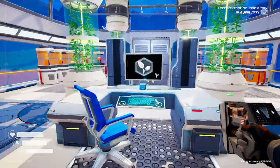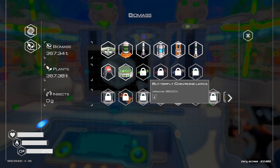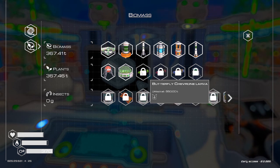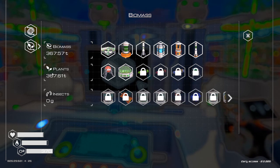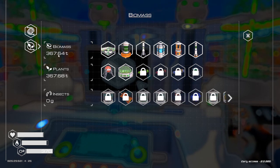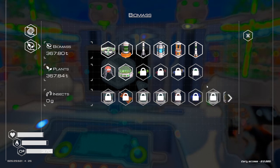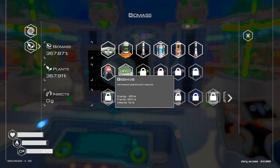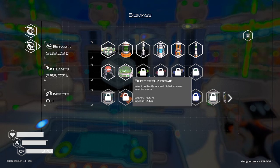Biomass — let's go back here. When is stuff unlocking and what do we need? 550 tons of biomass, and we're making pretty good progress. Plants versus total versus insects — we have zero grams of insects. So I think we need to make beehives as well. 15 per second insects, 20 per second for these.